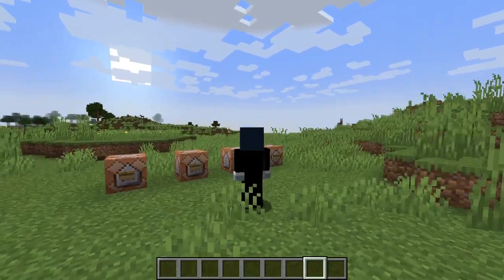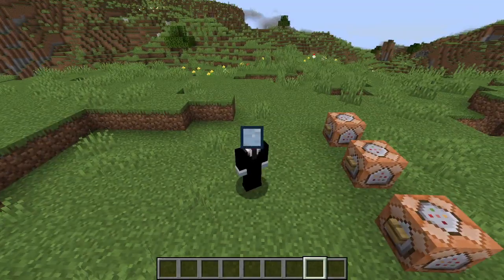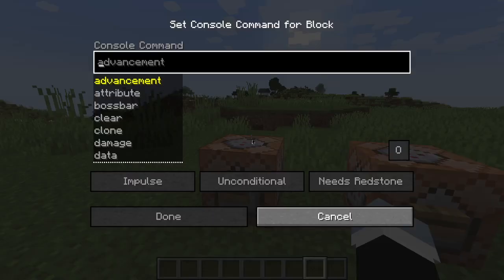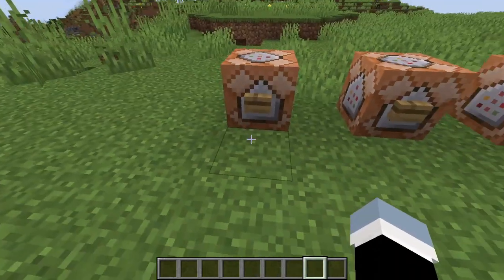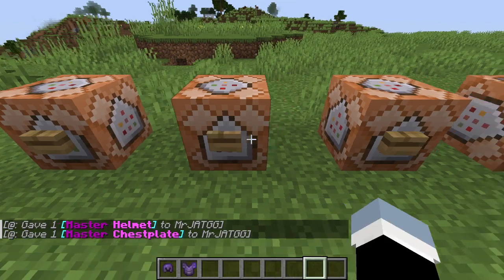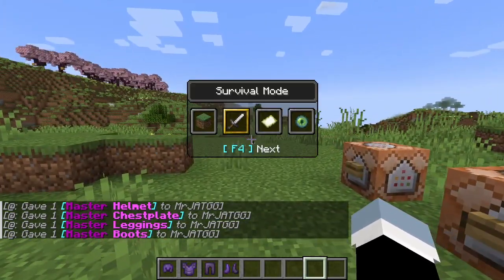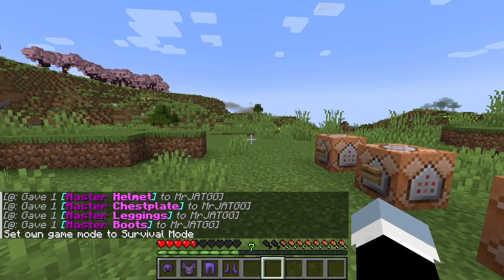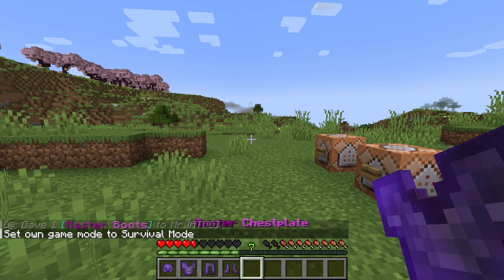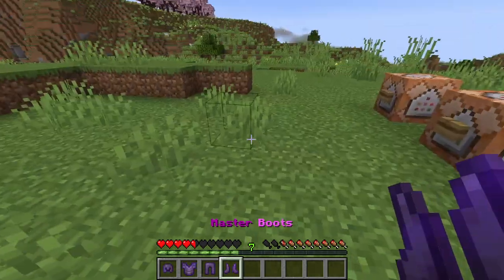Did you know that there's an actual master OP armor? Here's how you do it. Look at this — boom, boom, boom, and boom. I basically have a master helmet, master chest plate, master leggings, and some master boots.